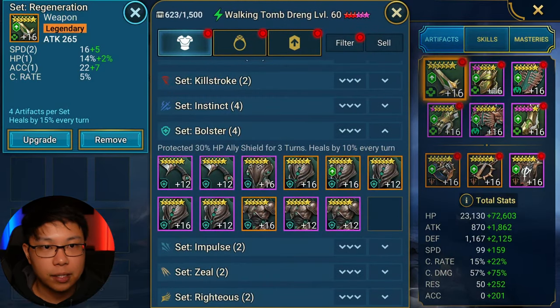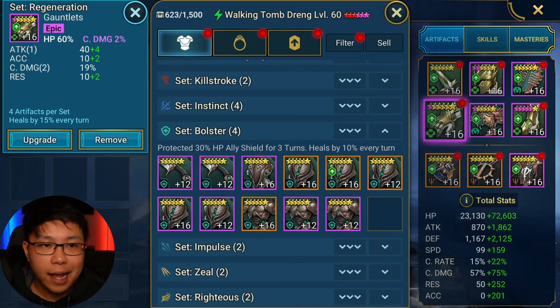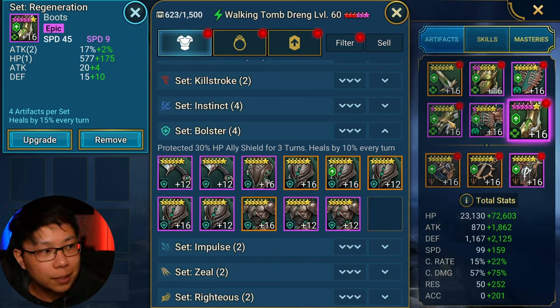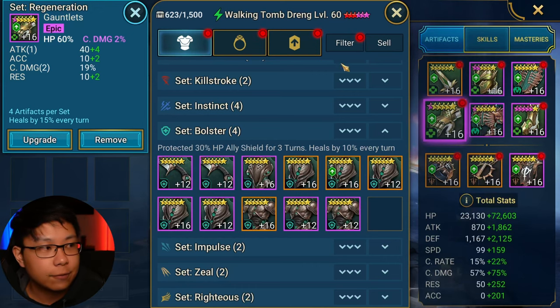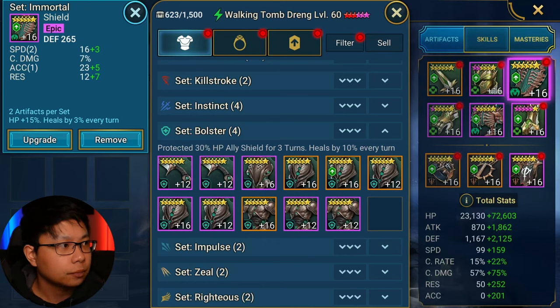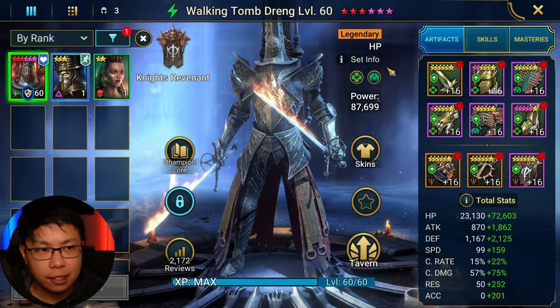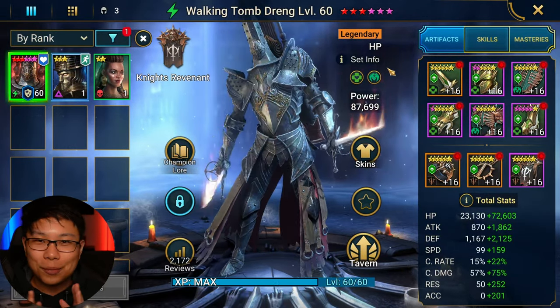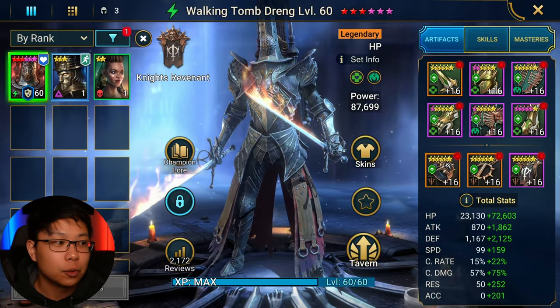I'm going to show you guys the pieces of gear. When it comes to building him in regen and immortal, you're basically looking for speed and survivability stats. What are survivability stats? We're looking for HP percent on ascensions, HP percent, defense percent — same thing with the chest. You're looking for those subs. Speed — you want speed, and the reason you want speed on somebody in a regen and immortal set is because if your champion doesn't take any turns, they're not taking any heals, because you have to take a turn in order to get a heal.